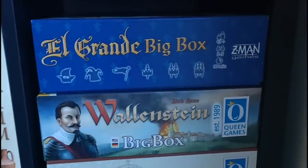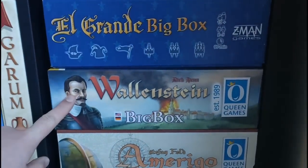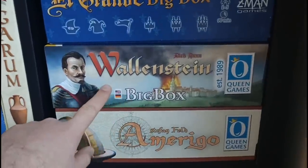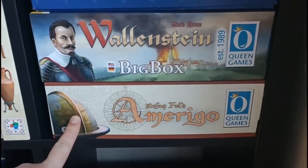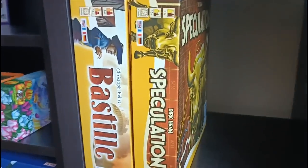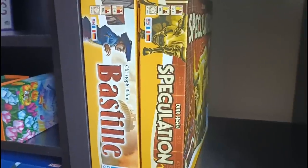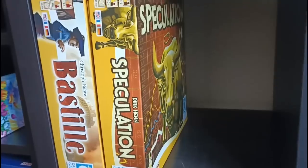Next to this, we have some big box games with El Grande — the big box. Wallenstein — a big war game with a brilliant use of the cube tower. And below that, I think my final Stefan Feld game is Amerigo, one of my favourites. Below this, we have a couple of Queen Games with Bastille — a pretty entry-level worker placement game — and Speculation, which is fun in bigger groups as a simple economic game.